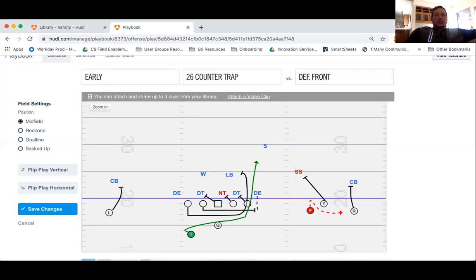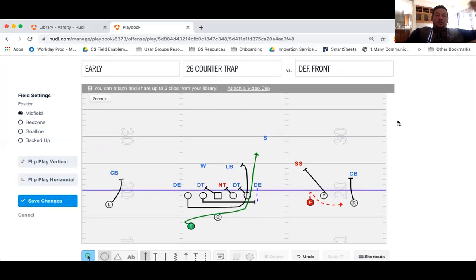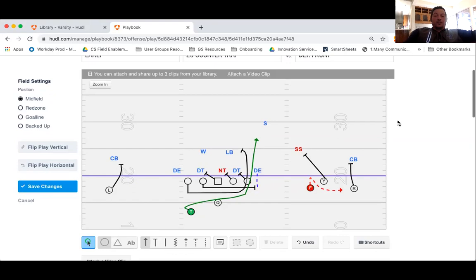Hey fellas, it's Coach Lasker here again. I wanted to jump into another play — actually it's two plays. I wanted to do things a little different because this is a play that when we come up to the line of scrimmage we'll either do one of two things: we'll either run this counter trap, which — even though I love throwing the ball and I consider myself an air raid coach — this is my favorite play, 26 counter trap or 27 counter trap. We're going to combine it with our bubble screen that we had a lot of success with last year.